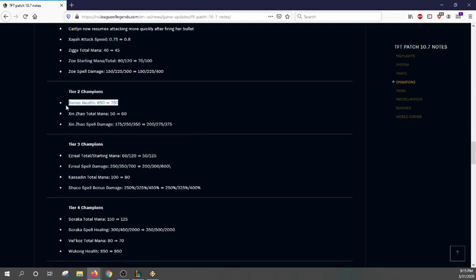Tier two champions: Darius was underplayed so he's getting a nice health boost. Jinzo's total mana is increased and spell damage buffed. This is essentially the nerf to Protector — the main issue with Protector was that Jinzo's tiny mana cost allowed him to ult a lot, and every time you ult you get a shield from the Protector trait, making him effectively unkillable with defensive items. They're nerfing him by increasing his mana cost but increasing spell damage to balance it out.